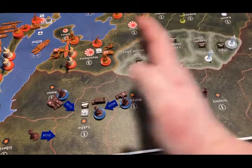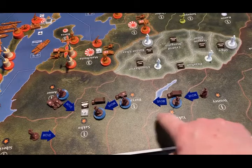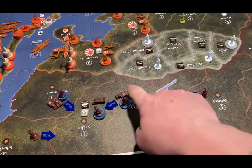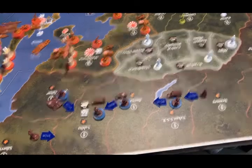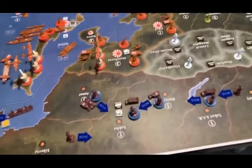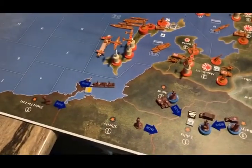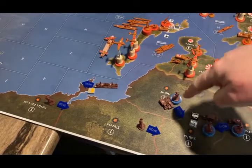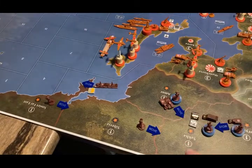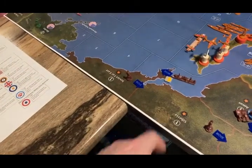In the east, basically everybody's going to move forward. The infantry from Yenisei is going to move to Yakut. The 2 infantry and artillery from Yakut are going to move to Buryatia. 3 infantry and 1 mech from Buryatia move to Sokka. The 4 infantry from Amur, plus the tank, artillery, and mech are going to move into Sokka. Infantry from Siberia will move into Sokka. And the infantry from the Soviet Far East will move into Siberia.